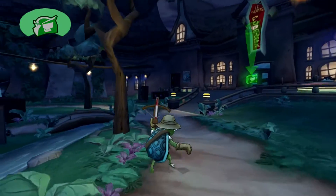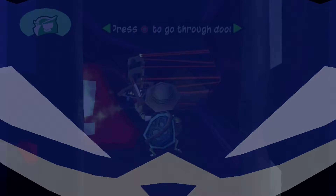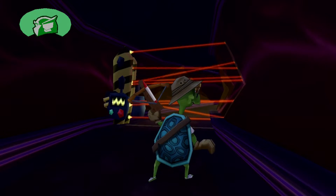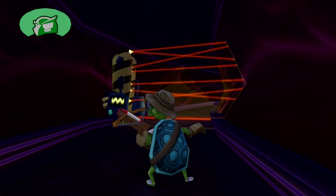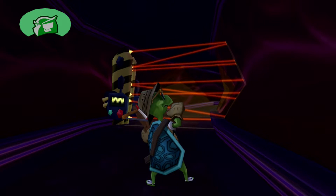This is the first mission we've gotten to do with Bentley, so that's pretty cool. To get past the laser fence, you'll need to blow it up — press the triangle button to drop a bomb and then get out of the way before it explodes.